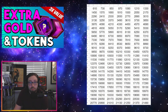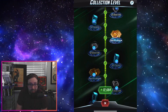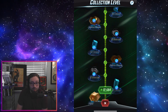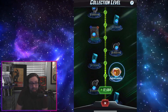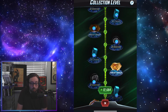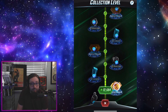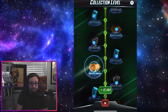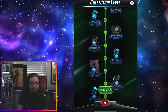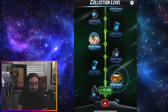I got some footage here of me opening on mobile — it does in fact work. We're going to speed up the footage because it actually took a while to open all these boxes, but basically you're going to end up with more tokens and more gold, hopefully, as well as credits, by opening these non-spotlight boxes and then leaving those specific numbers.